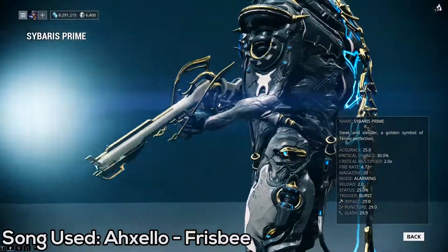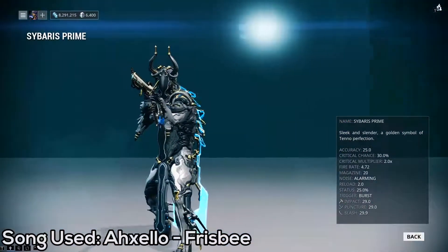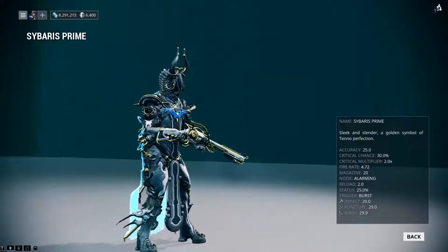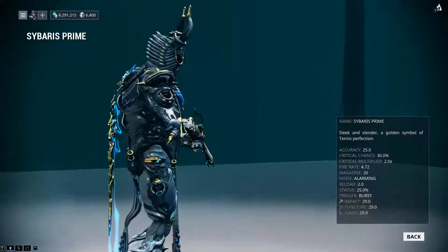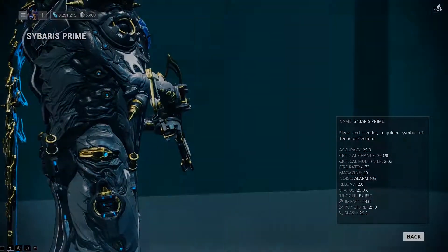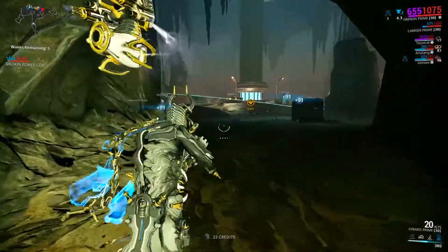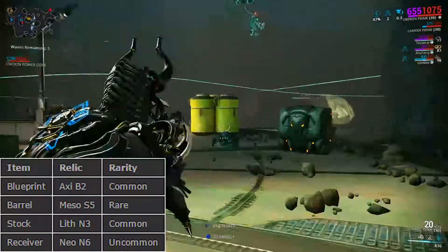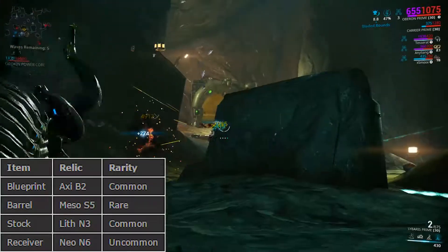As always, I will put a link in the description to the Reddit post I used — it's like a cheat sheet that has the drop tables for the Oberon Prime, Sybaris Prime, and Sylvan Aegis Prime. So if you need to know what the relics are and what rarity the parts are, that'll all be in the description. I'll put something on the screen right now that'll have that drop table for the Sybaris Prime right there for you, so if you want to get a screen grab of it or something, it's all on you.